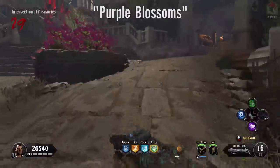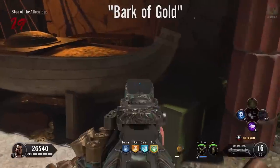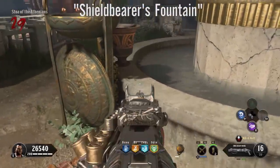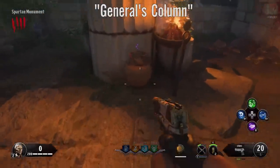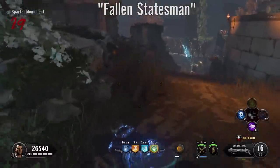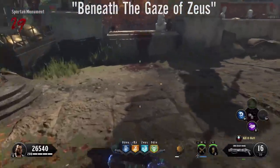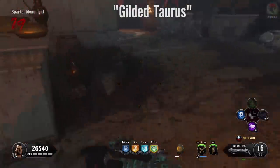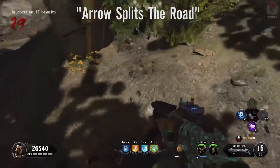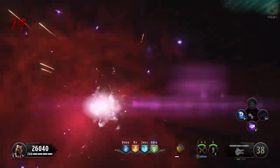The first location is in a crystal in the Intersection of Treasuries. The second is also in the Intersection of Treasuries by the purple blossoms. A third can be in the Stoa of the Athenians in a pot, and a fourth on another pot by a fountain. Fifth can be right in front of a pillar at the Spartan Monument. There can also be one on the ground by a fallen statue near Zeus, one in a dirt pile, one behind a fast travel portal, and one in a pile of rubble in front of the arrow.